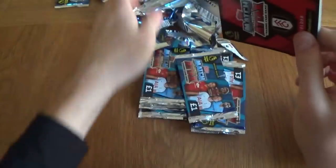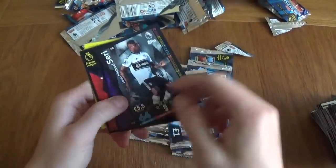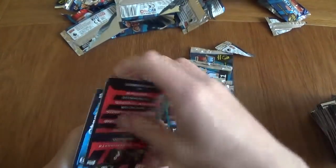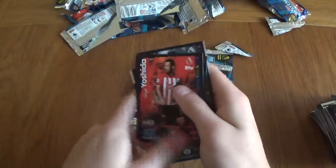Another Fulham player — full of the field right there. Our other guy — Jean-Michael Seri. He was right as well yesterday. The badge is going to be Bournemouth, Otamendi, Chilwell, Atsu, Noka Yurt, and Ushida.